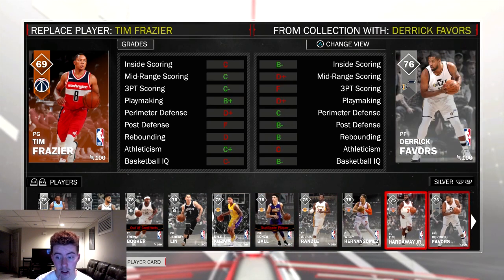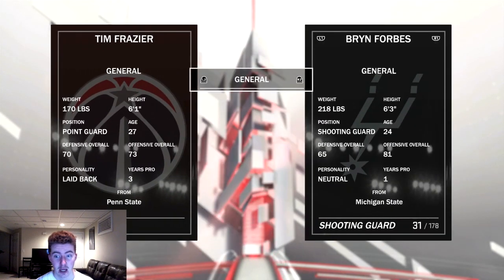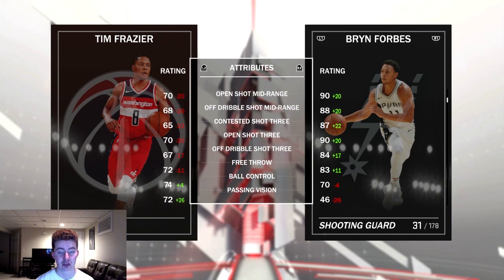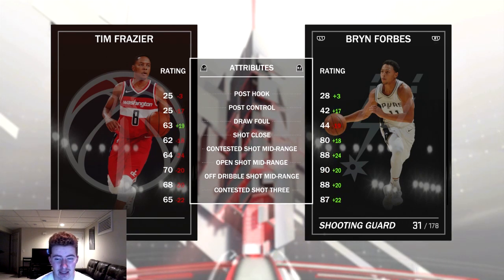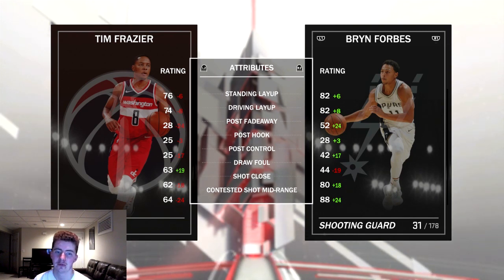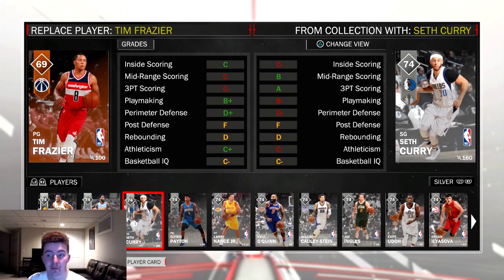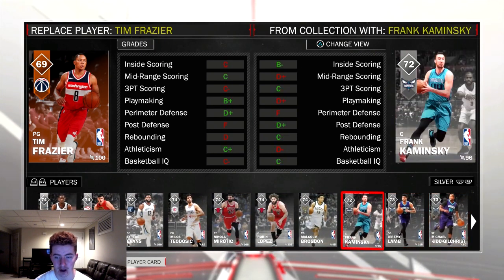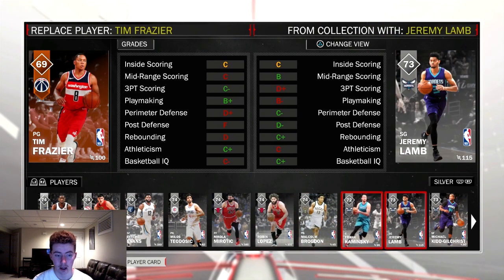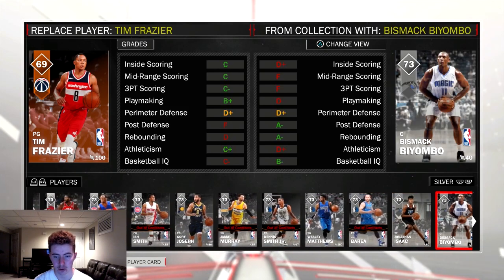Kyle Kuzma moments is super cheesy and amazing. Bryn Forbes is a three-point beast — if you need a great shooting silver, he has 90 open shot three, 87 contested shot three, good shot form, 90 open shot mid-range, 80 shot close, and decent layup stats at 82. Seth Curry is awesome — he's Steph's brother so you know he can shoot. Frank Kaminsky is also a cheese center who can shoot threes if you can't get Thon Maker. Jamal Crawford would probably be cheese too — his shot form is money.